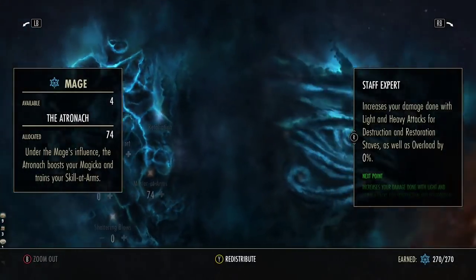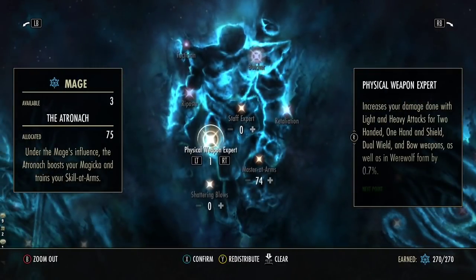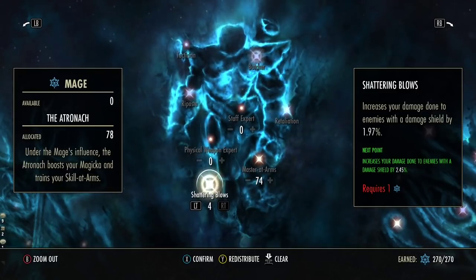Everything else is fine. Warlord has been min-maxed with our Titanborn in mind, so factor that in if you change Titanborn or Kra'gh — you'll need to adjust this. We also have four points spare which you can honestly put wherever you like — wherever you think you'll get the most benefit. Just bear in mind that 1.97 will round down to 1%, which is really silly how it works.